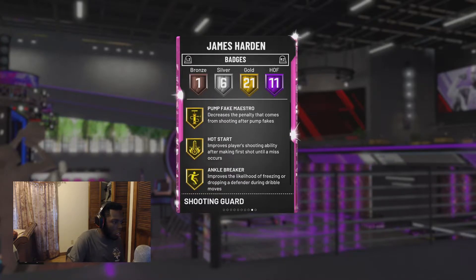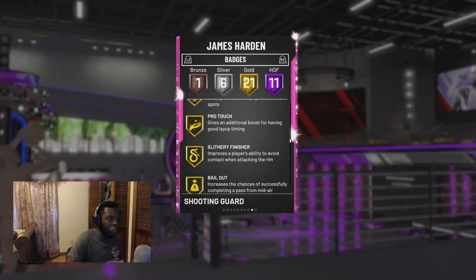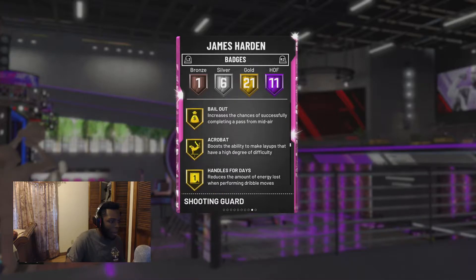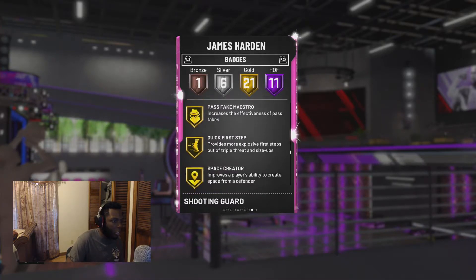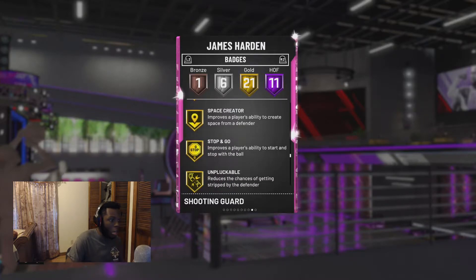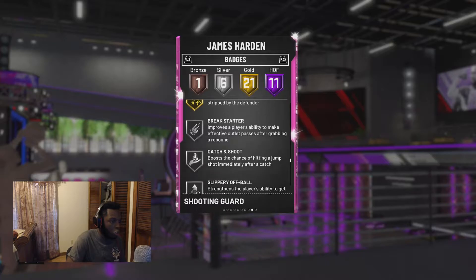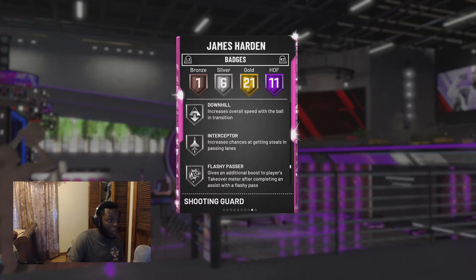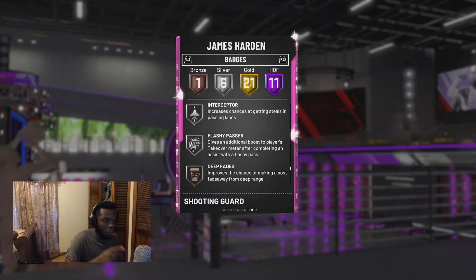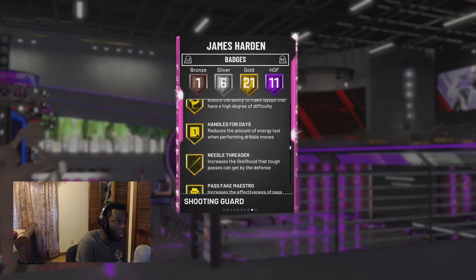Also on gold: Pump Fake Maestro, Hot Start, Ankle Breaker, Hot Zone Hunter, Pro Touch, Slithery Finisher, Bailout, Acrobat, Handles for Days, Needle Threader, Pass Fake Maestro, Quick First Step, Space Creator, Stop and Go, and Unpluckable. On silver he has Break Starter, Catch and Shoot, Slippery Off Ball, Downhill, Interceptor, and Flashy Passer. And the one bronze badge happens to be Deep Fades. Great set of badges for a great player.